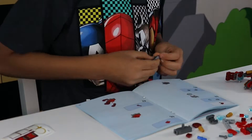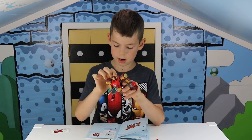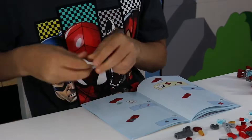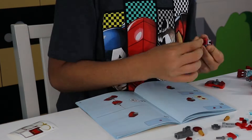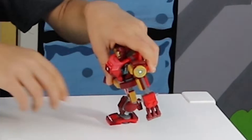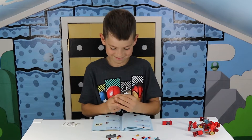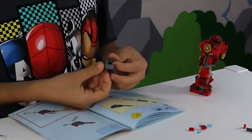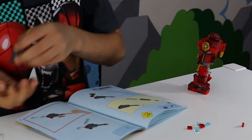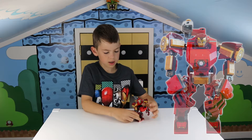All I have to do is finish making his legs and the little shooter on the back of his head and I'll be done building him, and then we can build Thanos. One leg on, the other leg's gone — I finished building Iron Man! He has three clear lights that will shoot out of it. Here's Iron Man!